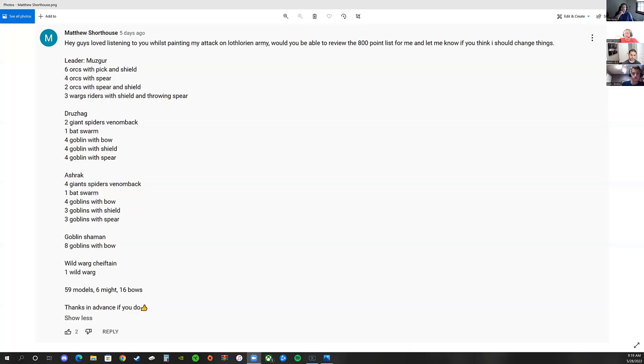Devin had been muted but is back. He confirms the march only affects wargs, which fits into that analysis — you can call a march to get the wildwarg chieftain and his wargs out of whatever's going on and into somewhere they can't be caught, while everybody else in the army can still attack.